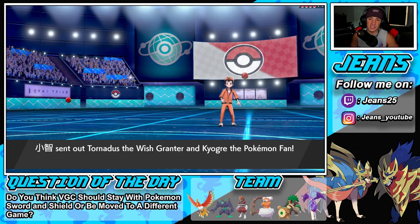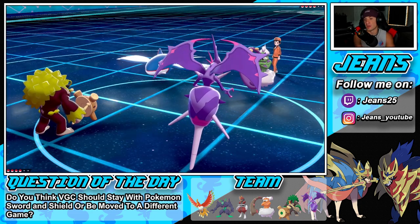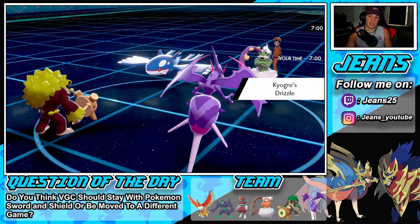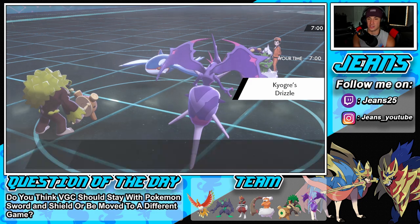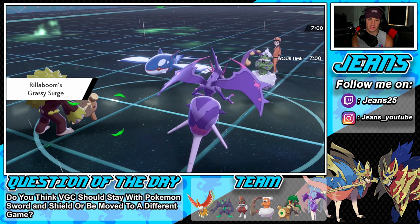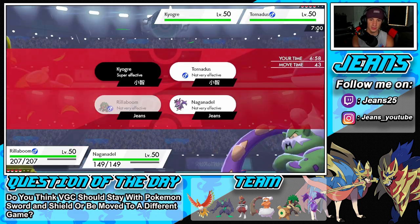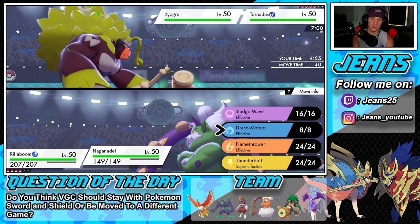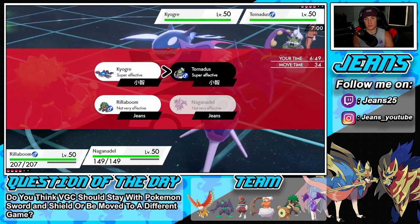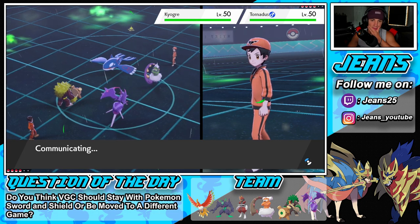He leads Tornadus and Kyogre, so we can go for a free Grassy Glide or double down into Kyogre with Grassy Glide and a Thunderbolt. I could see a swap coming in from Calyrex-Ice. I'm going to go Grassy Glide and Thunderbolt — the Thunderbolt covers both scenarios in case Calyrex-Ice comes in or in case of protection. I probably should double down into Kyogre.